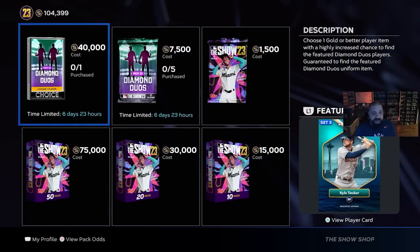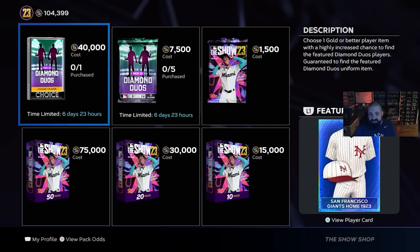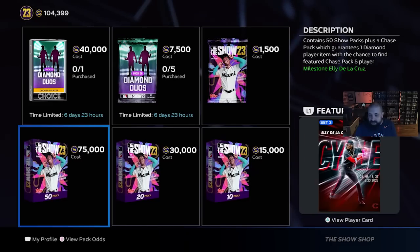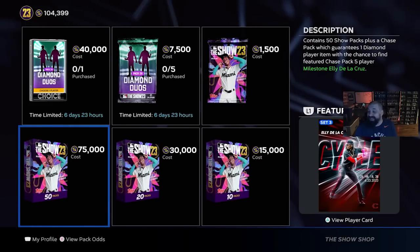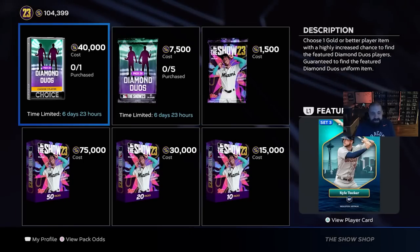Finally, in the shop there are new packs including new Diamond Duos featuring 99 overall Kyle Tucker and a Camello Duvall. There are also regular packs and the featured Elly De La Cruz — the Set 5 chase card. The card art is magnificent, he has 125 clutch, he's a switch hitter, he's fast, he can hit, he can play defense. I had his Set 1 card and still have it — probably worthless now since I didn't sell. This is going to be a great card found in chase packs.